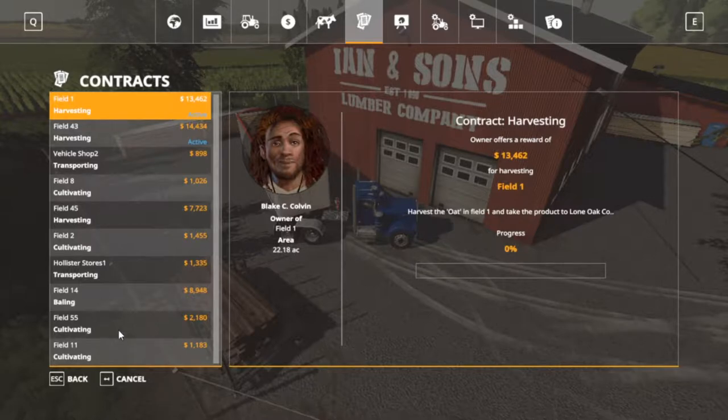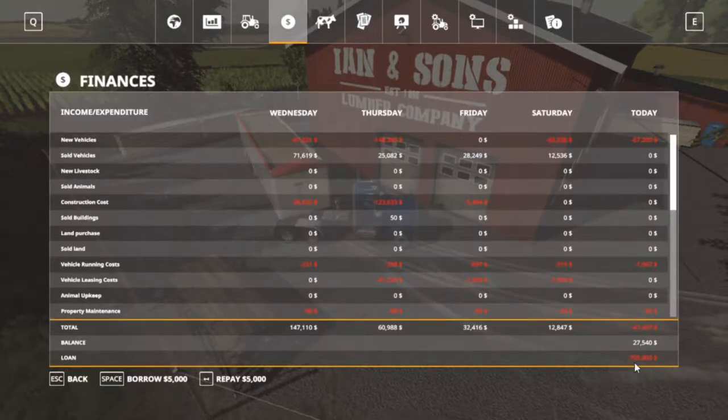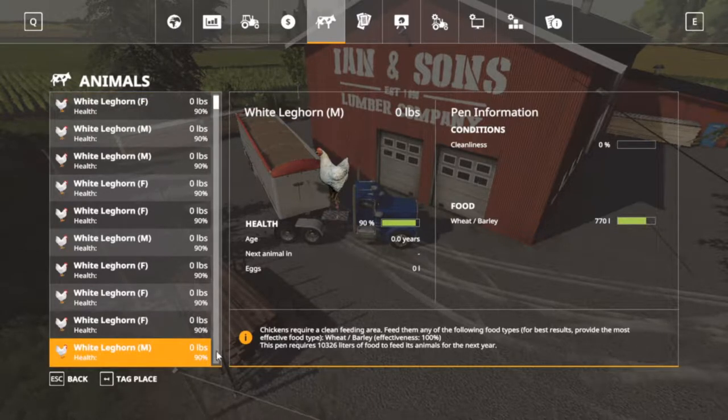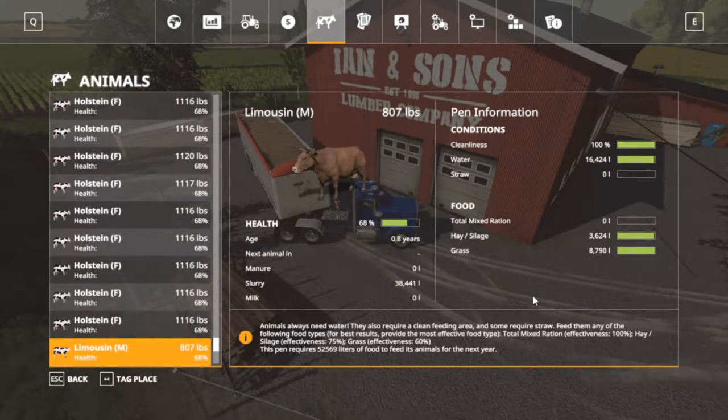We don't have a combine yet, that's the problem. The loan is 705 — I had to take out some money to buy this trailer and something else. As far as our animals are, I don't understand the cleanliness on the chickens but they're up 90 percent, food's good. Let's go down to the cows.